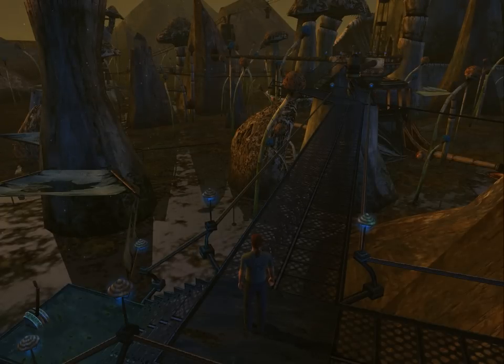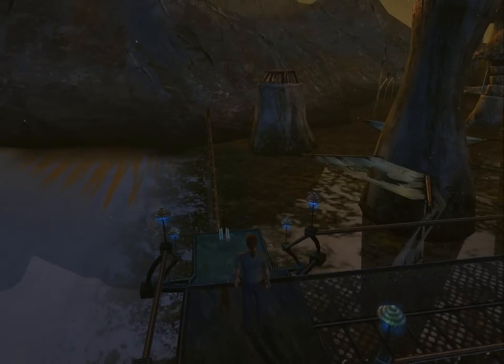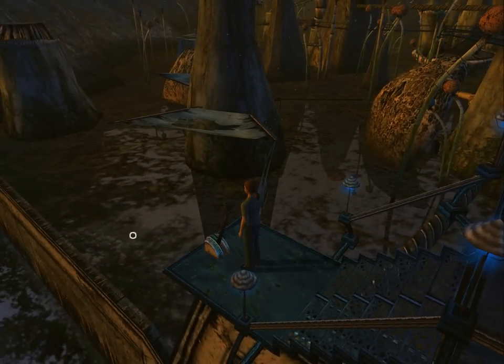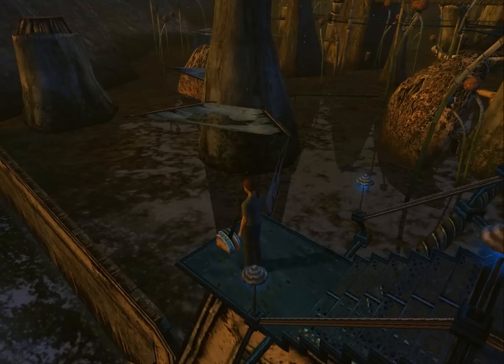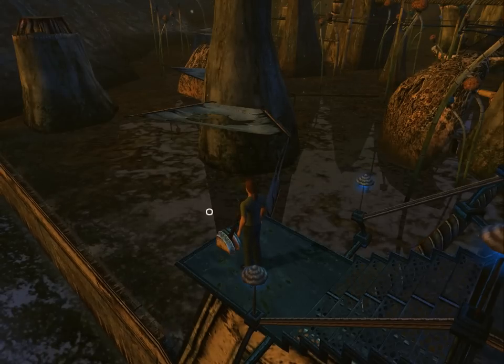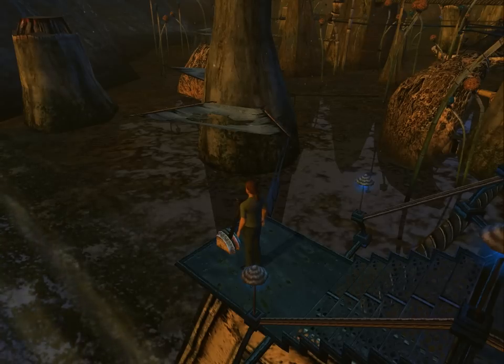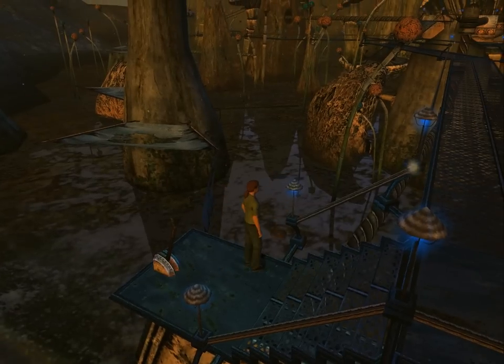Welcome back. We just found out that we could come back to the beginning of the age from this side. Here we find a control for a gate into the lagoon, which Sharper also mentioned in his journal. And we can lower it. That's why we had to turn on the power for this side, so we could lower this gate.